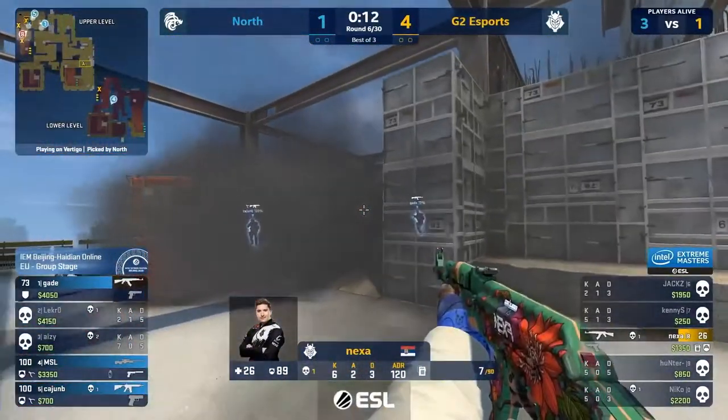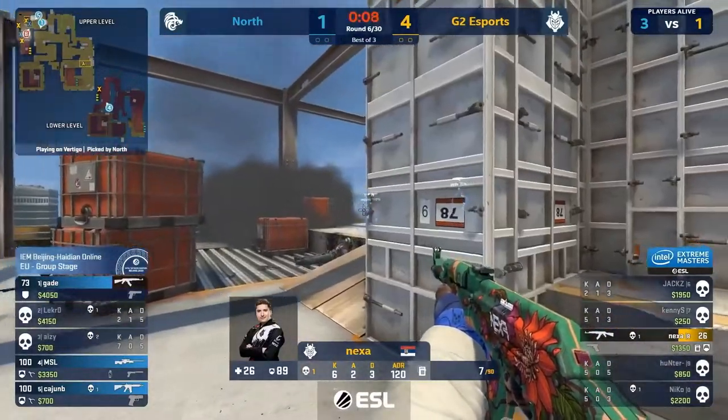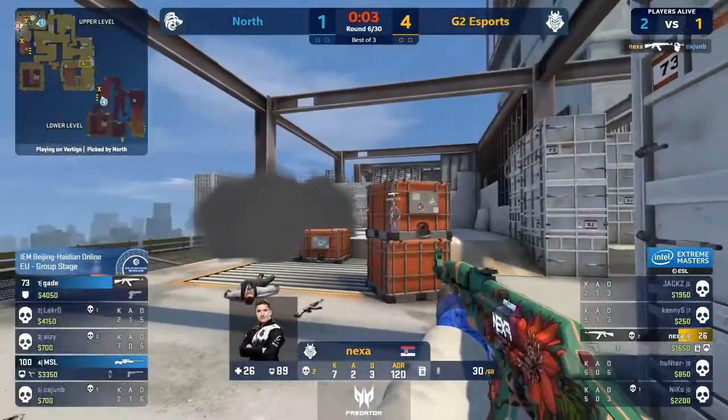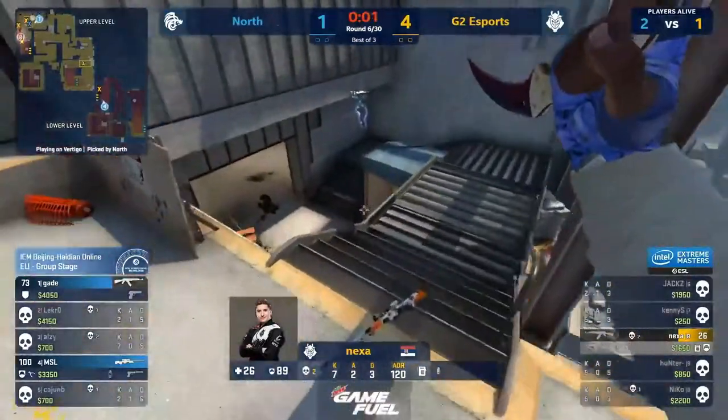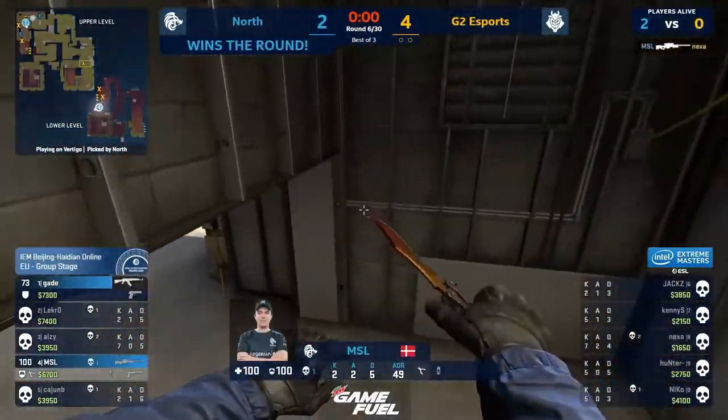But with 15 seconds there's enough — fragging going down on the side. Cajun caught them on the advance. There's a smoke on default, he's got no time. Does clean up onto Cajun. No time to plant now. Three seconds, two seconds. Recovers the AWP, he's jumping straight into MSL. After time. Brutality.